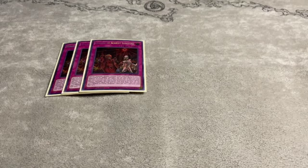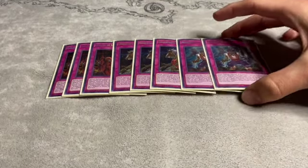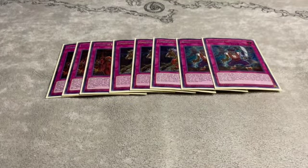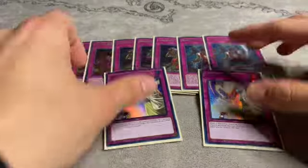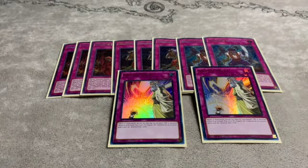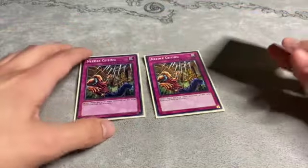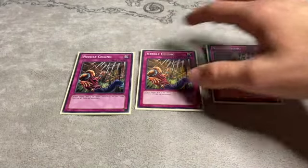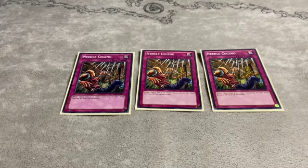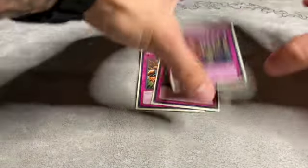For traps, I play three copies of Eldlixer of Sanguine to summon out our Golden Lord, three copies of Conquistador because Huaquero is a pretty cool card, and two copies of Huaquero — you could play three, but I think two is fine. Then two copies of Solemn Strike — the best card going first and going second. And the last three traps are three copies of Needle Ceiling. I forgot to mention it earlier, but it catches everyone off guard. You could do Torrential or Impermanence, but I like Needle Ceiling.